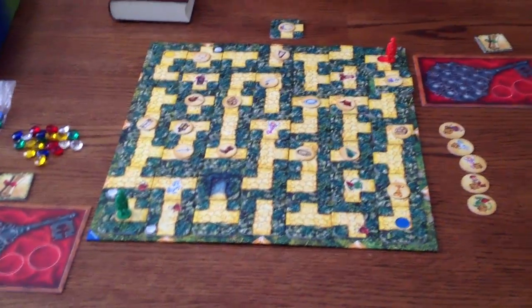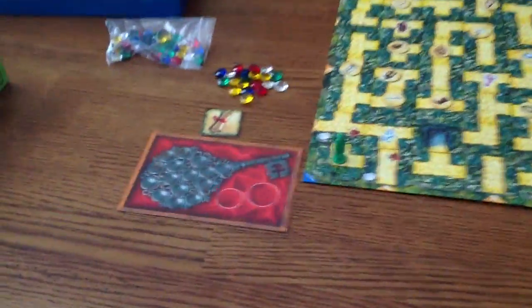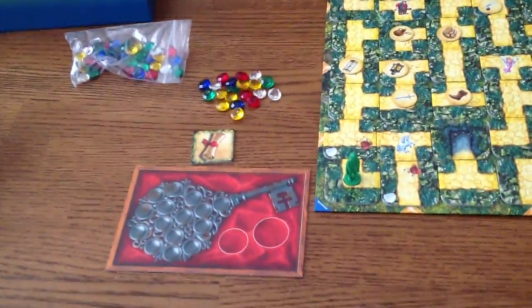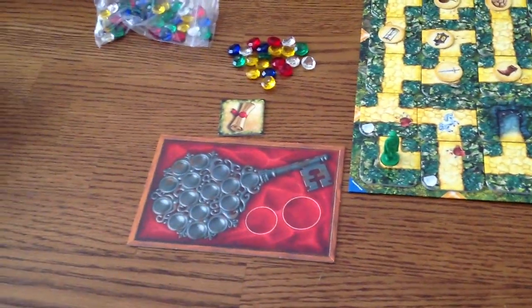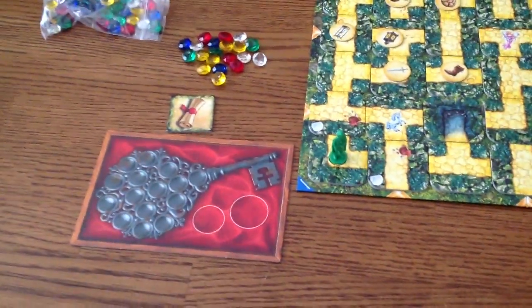Here's the game set up for a two-player game. We've got red and green. Each player has their key card — those are the gems, and the gem colors don't matter. They just go on the card when you get them throughout the game. When you've filled up your key with gems, you come back to your start position and you win the game.